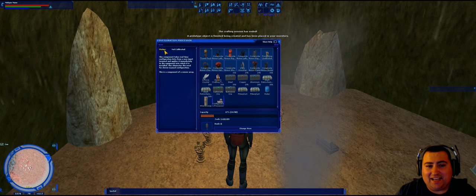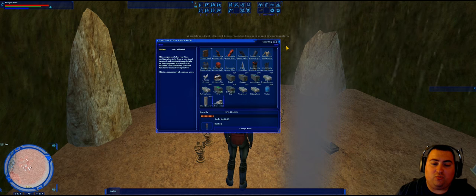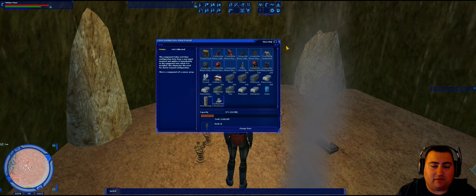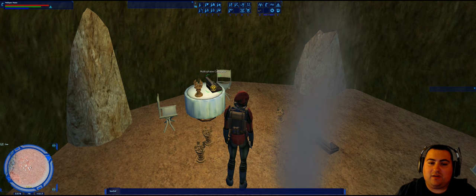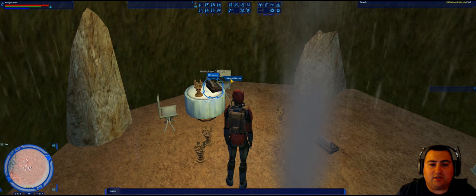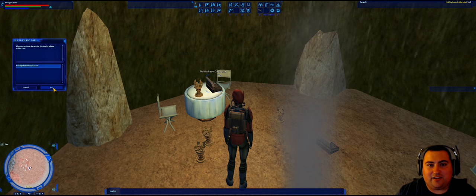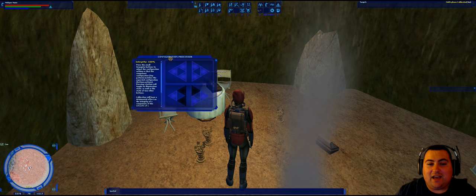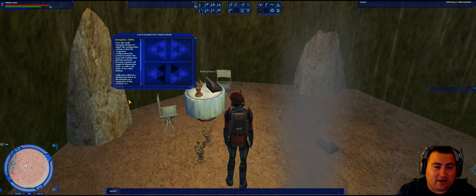If you look at the status of the component, it says 'not calibrated.' If you were to attempt to put this back into the sensor array at this point, it would not accept it because it first needs to be calibrated. That's where the multi-phase calibrator comes in. Interact with it, go to 'Use calibrator,' select the configuration processor, and click OK. Here we have our first puzzle. Each of these components when we go to calibrate it is going to present you with some sort of logic puzzle.